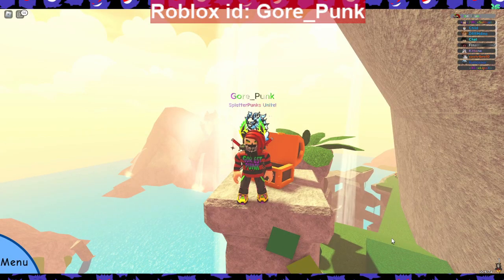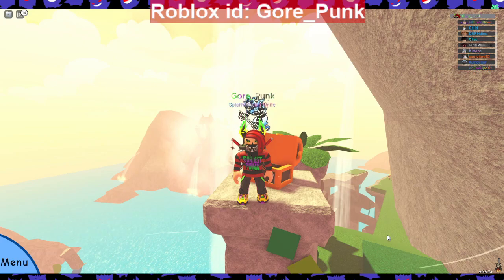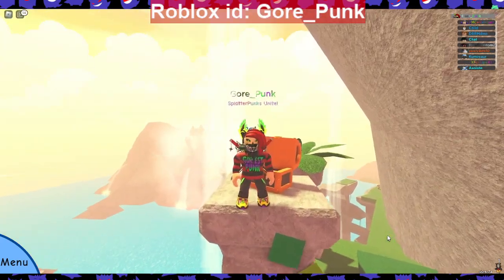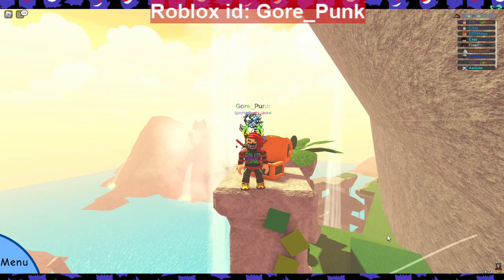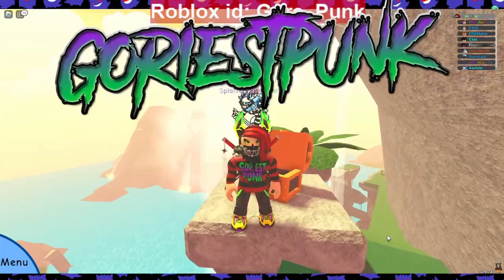It really sucks that we can't chain the extinct doodles, because I want to get a six-star hidden trait on some of them, but now we have to do the maze and probably a hundred times just to hope for that. Either way, I'm Gore Punk at the Goriest Punk YouTube channel — smash that sub button, follow me on Twitter at Goriest Punk, and thank you for stopping by and checking out this Doodle World video all about Reliconus, the extinct legendary coming in the Runic Island update. Hope you have a wonderful day!